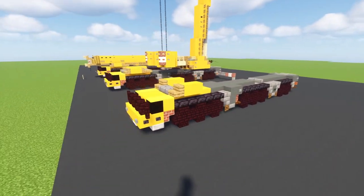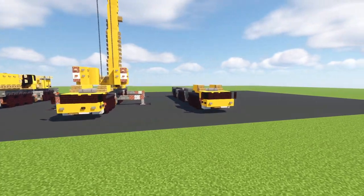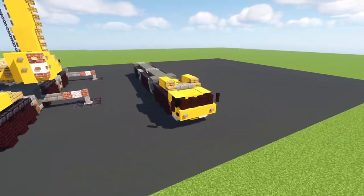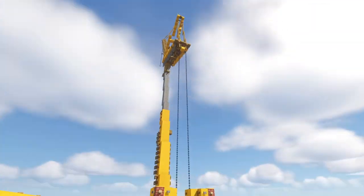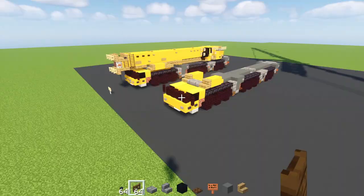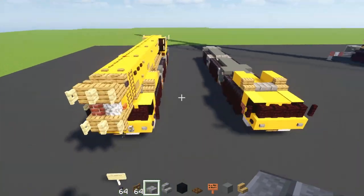That's pretty much it for the base model. This is the part of the tutorial where we're going to split off into two sections. I'm going to make a clone of this - one's going to be transport mode and one's going to be tower crane mode. To begin on the transport mode version...